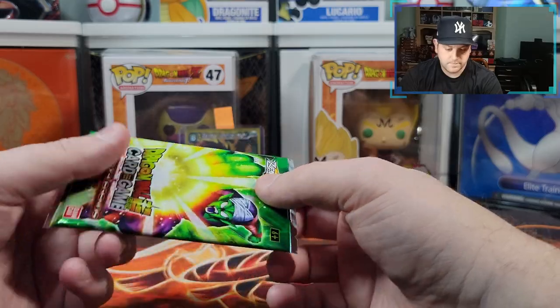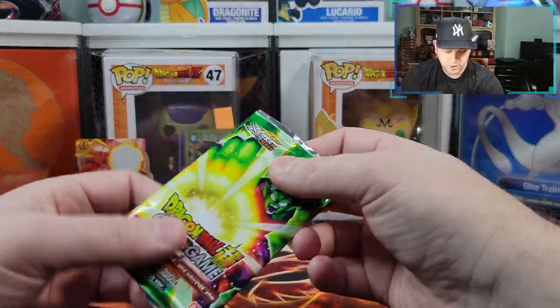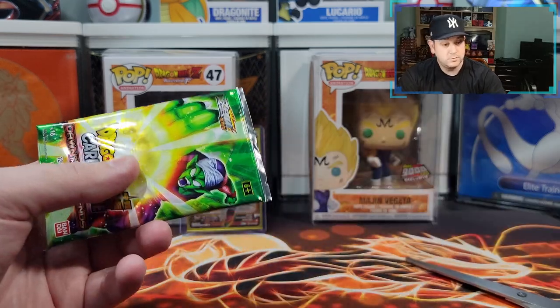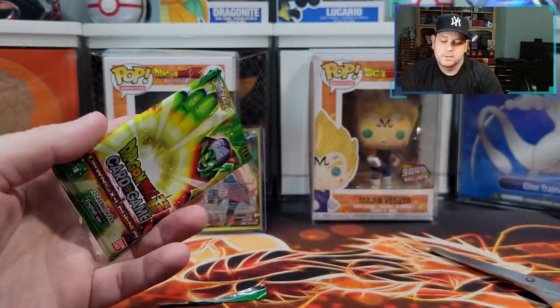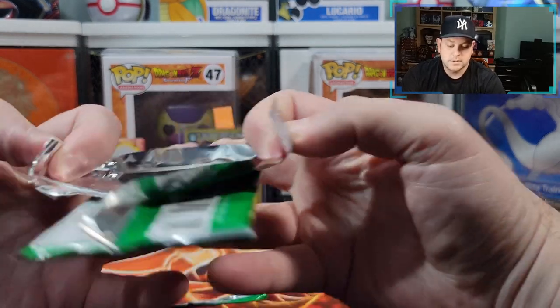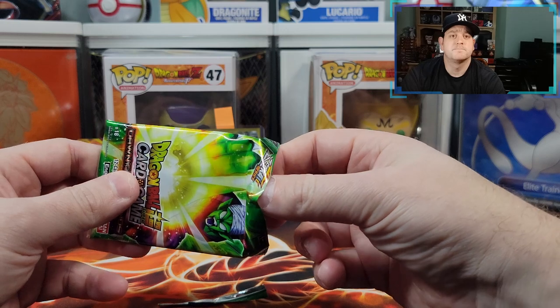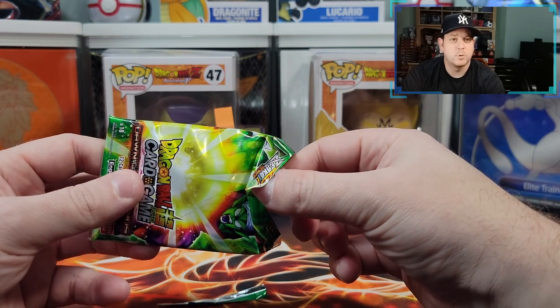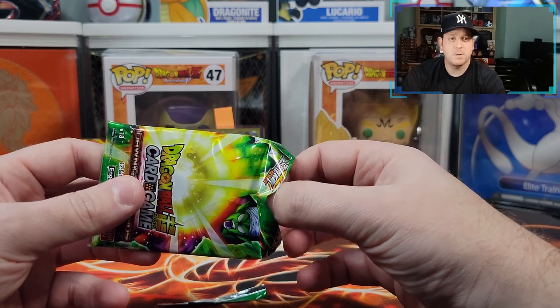Time for pack number four — come on Golden Frieza, come on Majin Vegeta, come on Evil King Piccolo! She's not here, so I'm not wooing, not dancing, none of that — and I'm going to get yelled at later off camera, but it is worth it.